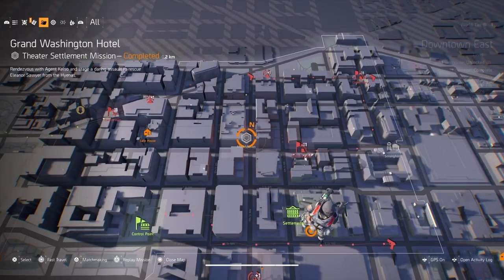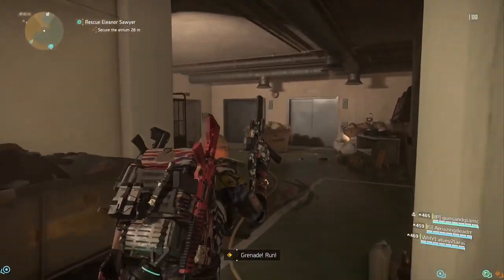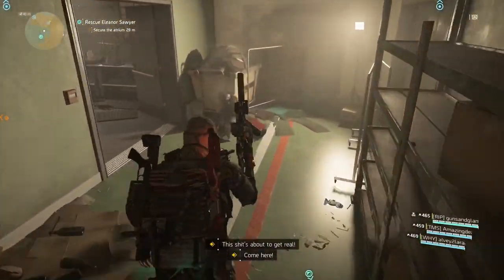What's up guys, Badger back to show you some secret loot location inside of Grand Washington Hotel. This is the very first mission that you play for Odessa to rescue a daughter.